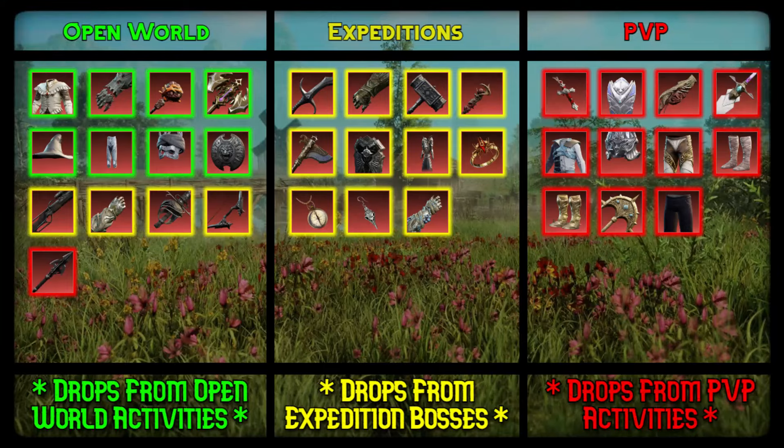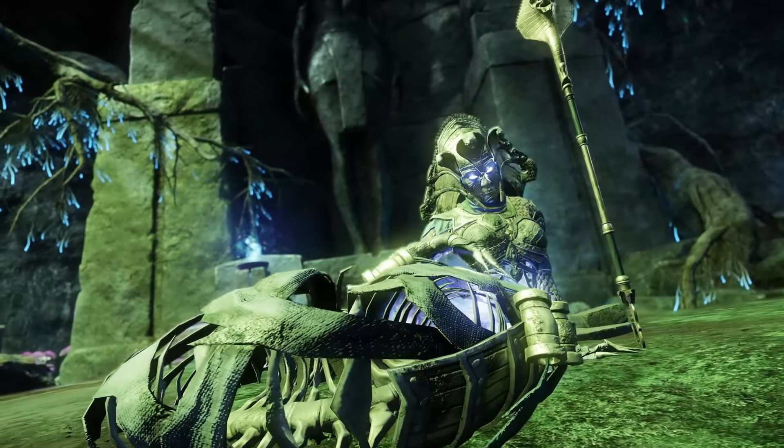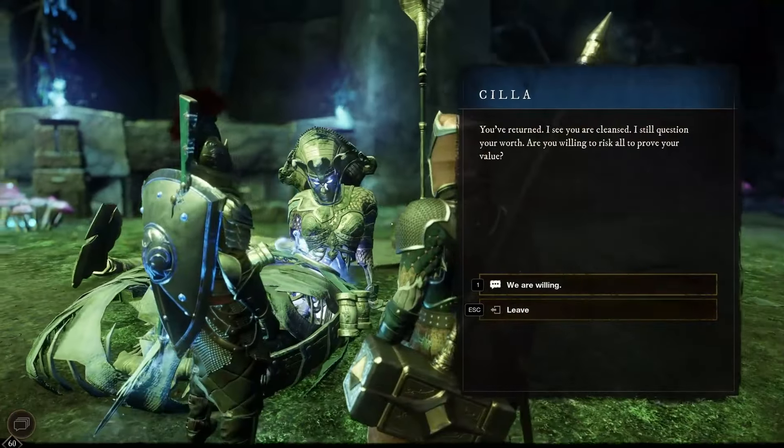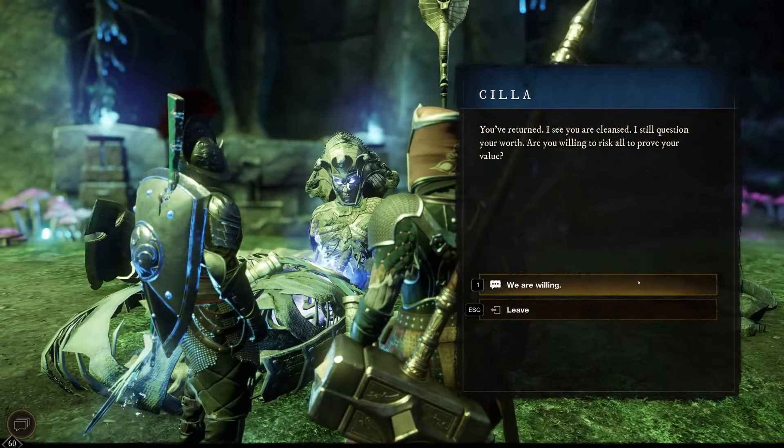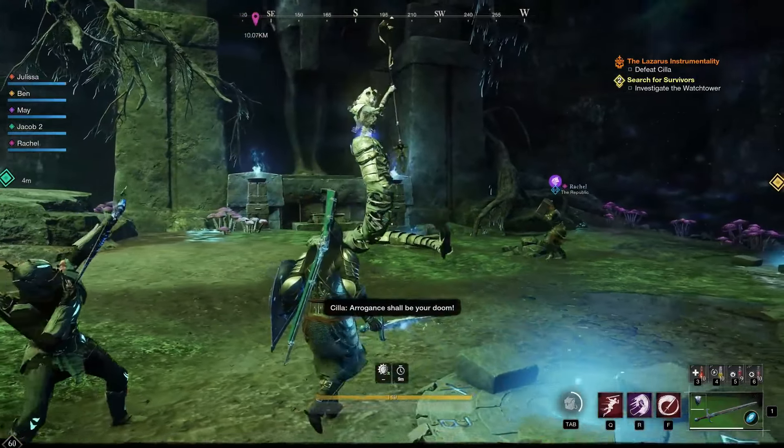The expeditions are all on yellow difficulty, simply because it can take around 20 minutes per expedition, so the grinds will be really long if unlucky. Even if I just do it on mutation level 1, which isn't too difficult, the time gate of needing the expedition to be mutated adds to its difficulty.